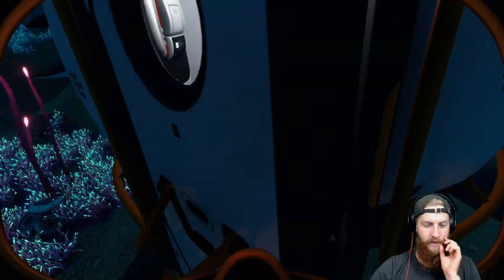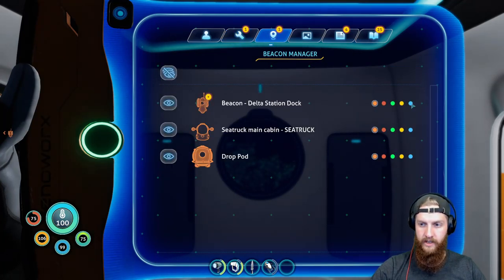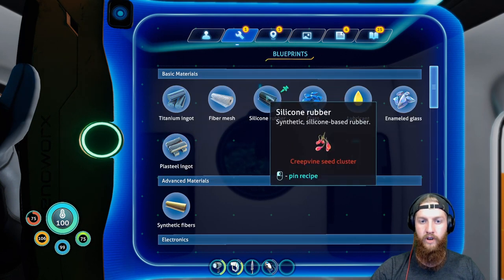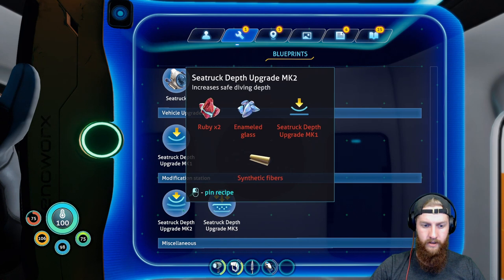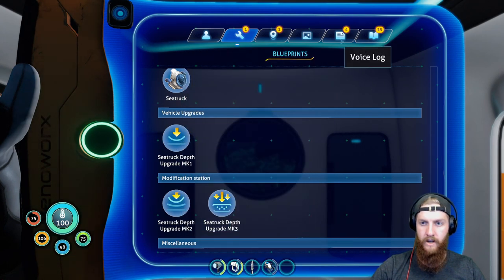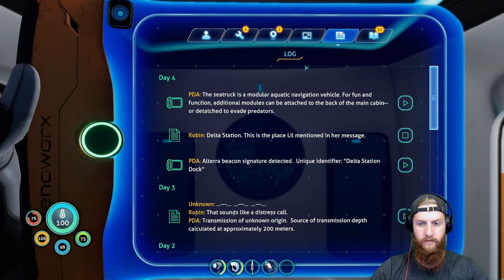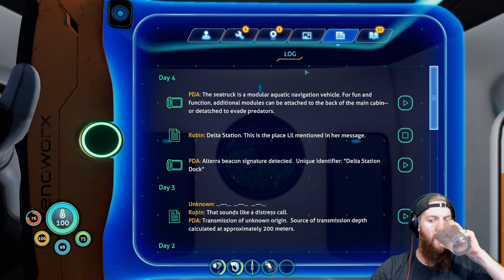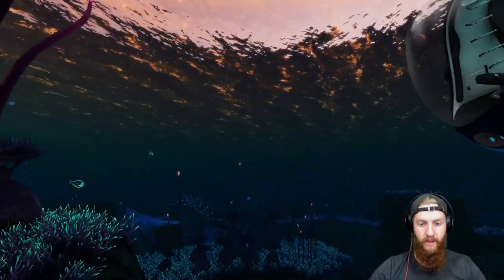Before we hop in the Sea Truck, let's take a look at our beacons. We kind of want to go to one of these guys. Delta Station dock — let's turn that beacon to green. So we got some decent upgrades already for the Sea Truck that we can do. Delta Station — this is the place Lil mentioned in her message. Alright, let's do this.